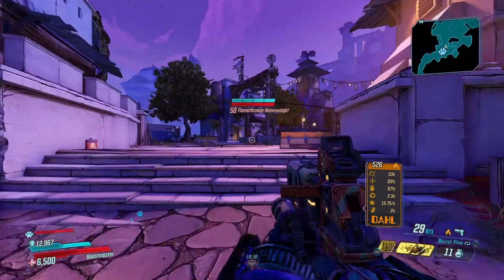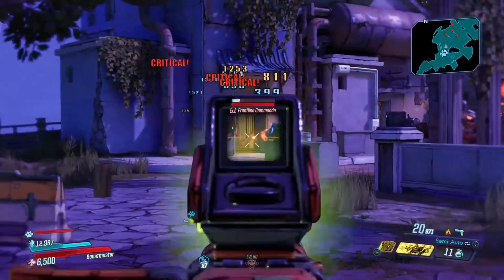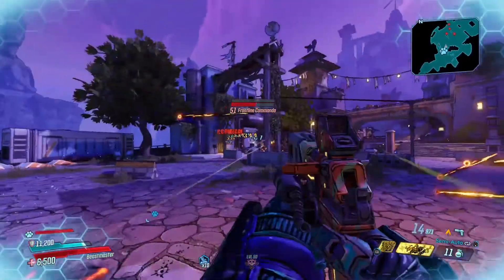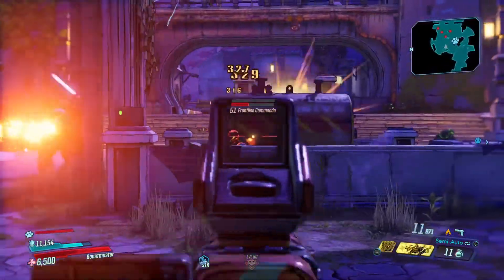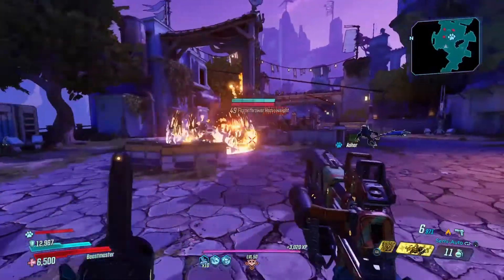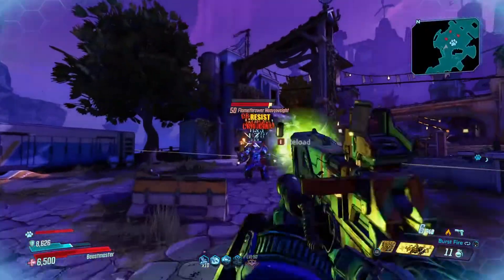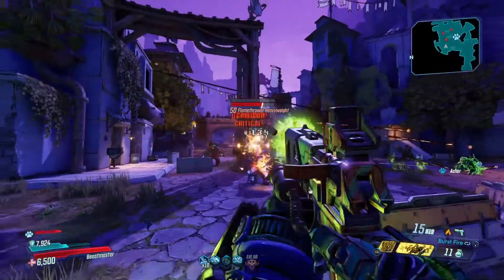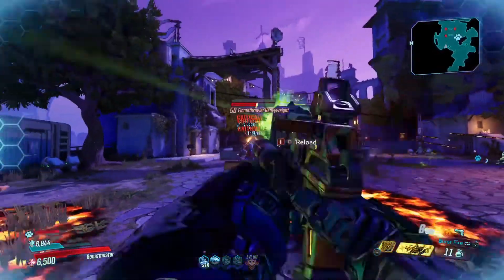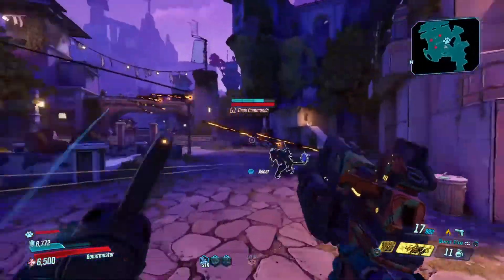I'll be showing it to you guys on Athena. I don't believe there's any negative or positive multipliers active right now, so you can see the shock and fire multi-element damage — there's two numbers above the enemy's head. We're going to get a flamethrower heavy, but the shock should get it done for us if we just aim for crits. The burst fire is really cool as well — I think he's dead.